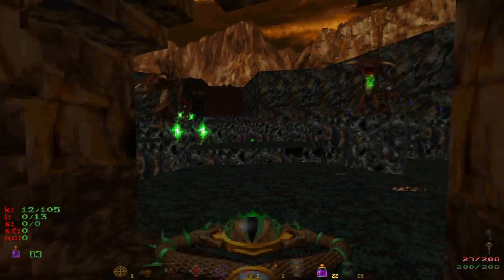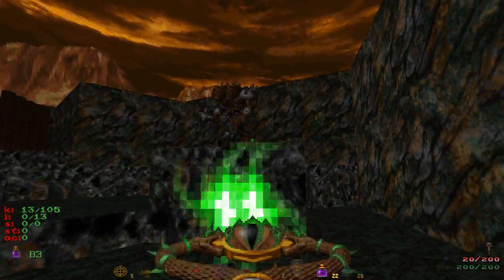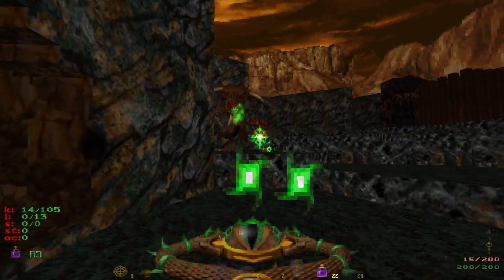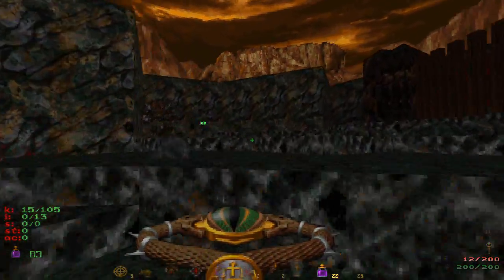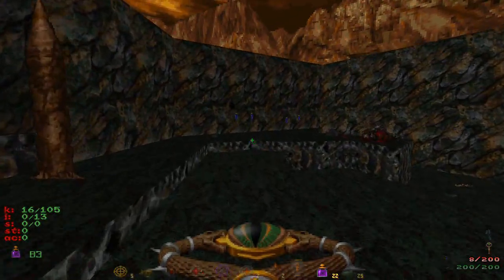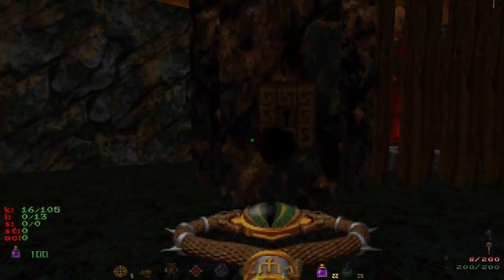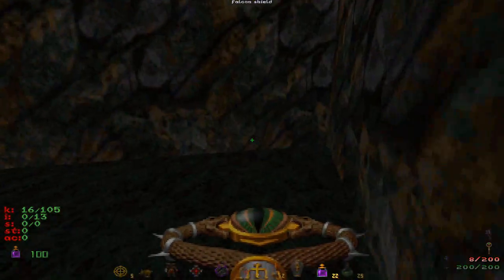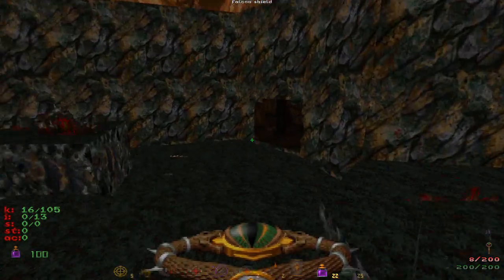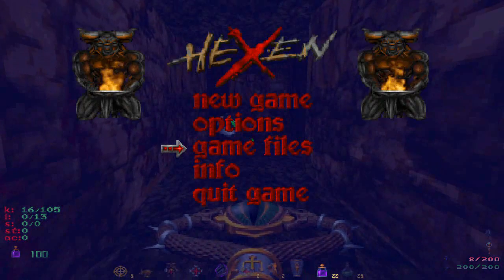By the way, occasionally a pillar of rock will stick up out of the earth like that and then goes back down. Keeps you on your edge — you don't want to get stabbed. Anyway, I'll see you kids next time on Hexen.